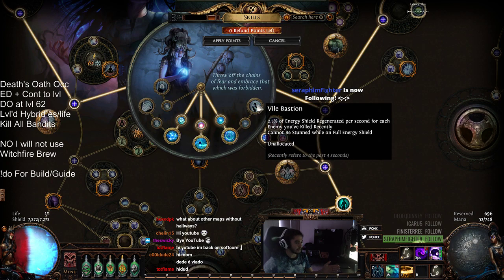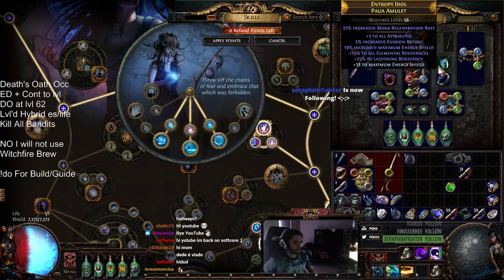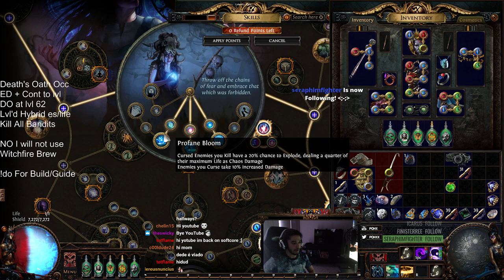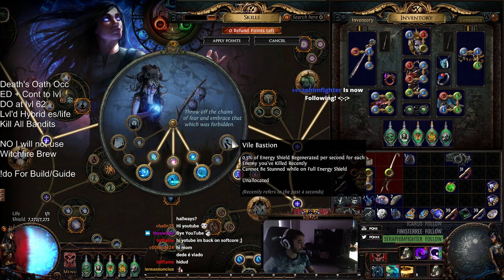So when you're running through constantly killing stuff, this is always on you. You could alternatively opt out and get that Despair amulet that everybody is going crazy over, and then grab Malediction and run something like Enfeeble. I personally would just stick with Vile Bastion.